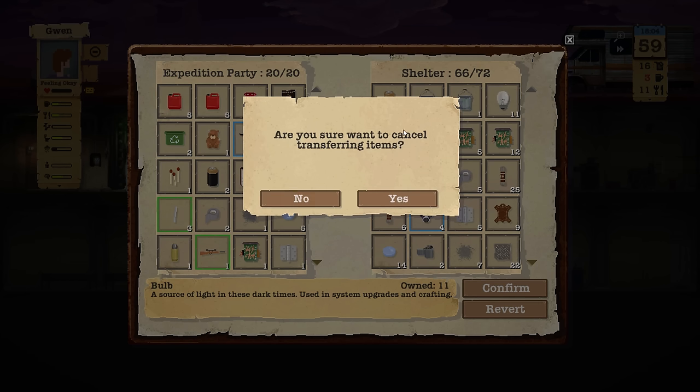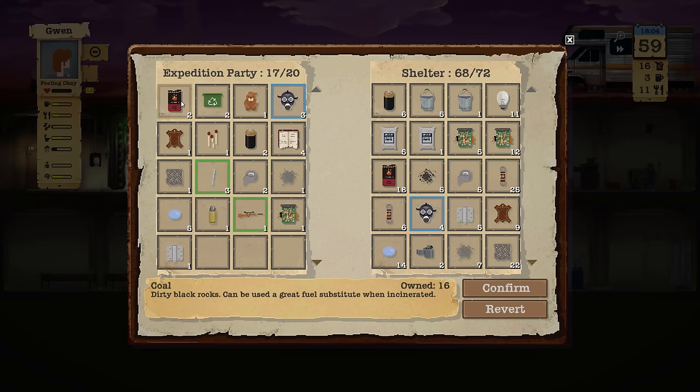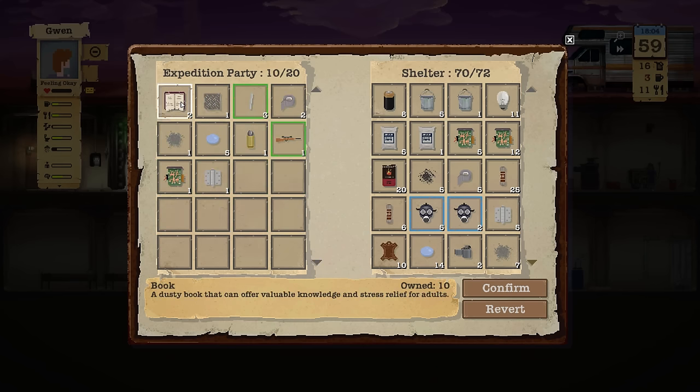No, no, no, don't cancel. Are you sure you want to cancel? No! Good, we're bringing everything over. We definitely need a new storage crate — absolutely, 70 of 72.